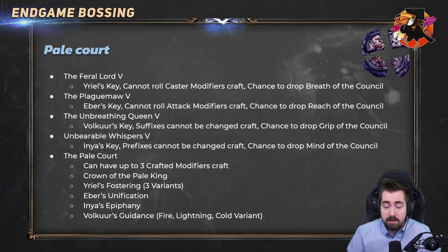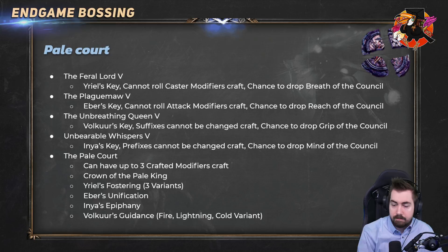These crafts can be pretty expensive; Cannot Roll Caster Mods is like five or eight Blessed Orbs, but the others are one or two Exalts and still incredibly worth doing — there are some really strong crafts we can do with these, especially with unveils from Betrayal. Interesting drops from the Pale Court include Grip of the Council, which is very expensive especially in hardcore and can go up to five or six times the price. It depends how much people are playing Herald of Agony, but it can get very expensive, so the Unbreathing Queen chain is worth doing just to make money.